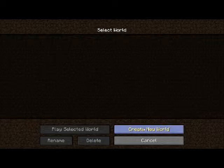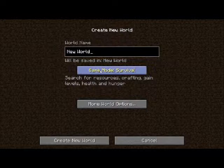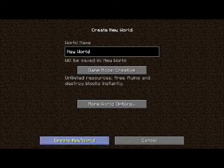I'm going to start a new world — create a new world, put it to creative so it'll be faster. I don't care about the name. Create a new world, just wait for it to load.